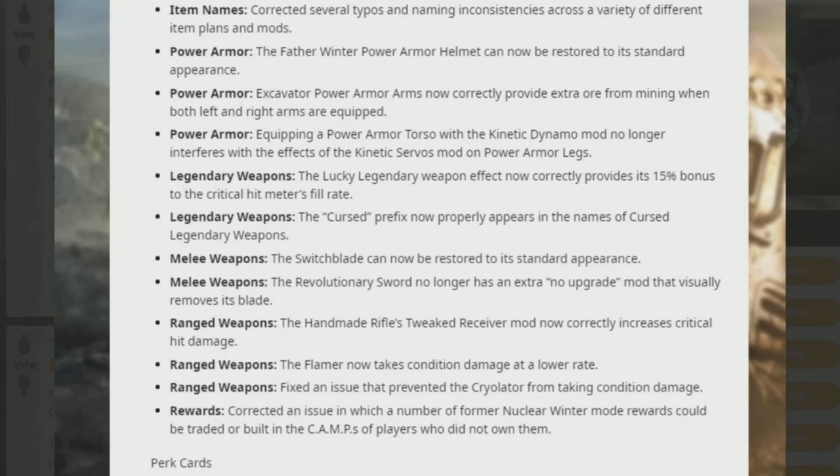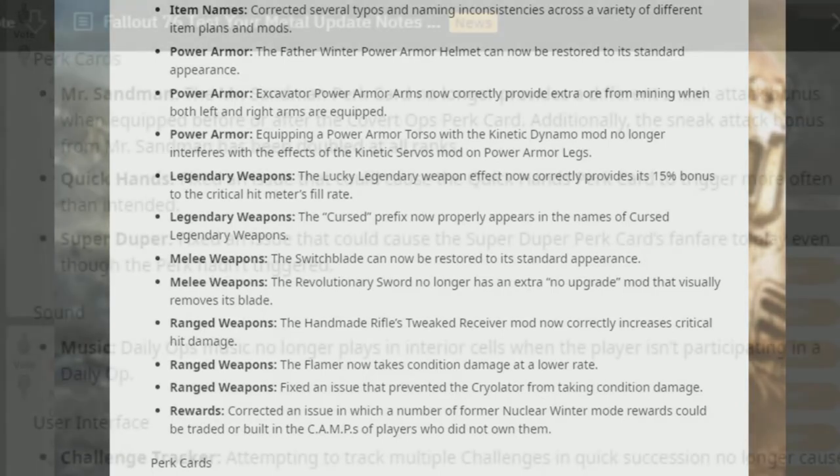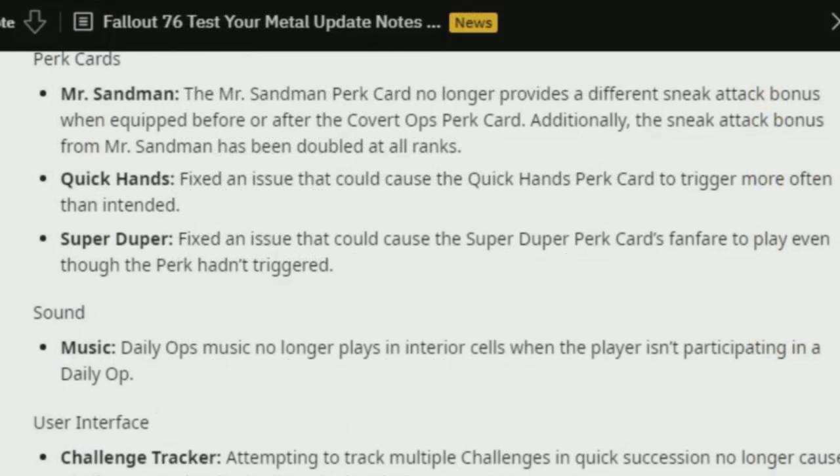Rewards: Corrected the issue where a number of former Nuclear Winter mode rewards could be traded or built in the C.A.M.P.s of players who did not own them. Perk cards: The Mr. Sandman perk card no longer provides a different sneak attack bonus depending on whether it's equipped before or after the Covert Operative perk card; additionally, the sneak attack bonus from Mr. Sandman has been doubled at all ranks. Quick Hands: Fixed the issue that could cause the Quick Hands perk card to trigger more often than intended. Super Duper: Fixed the issue that could cause the Super Duper perk card fanfare to play even when the perk hadn't triggered.